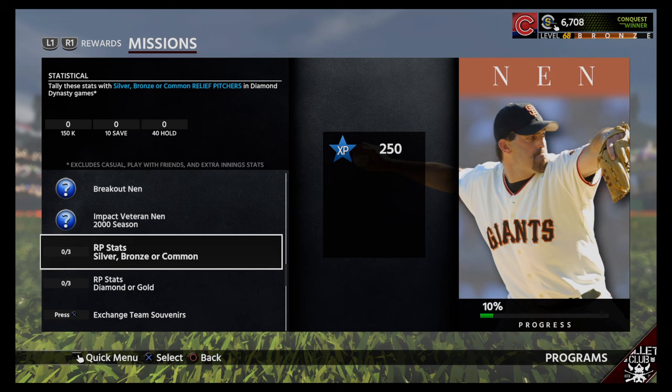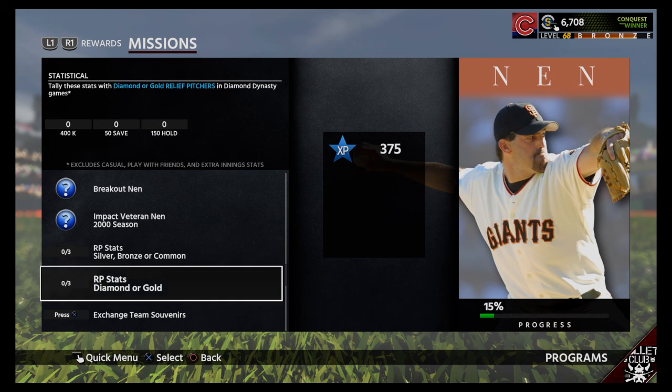Honestly, I think the hardest part with the Immortals are going to be the silver, bronze, or common challenges. It won't be too hard because a lot of the impact veteran cards are silvers, and they're actually real good — at least for me when I use them. I don't know about you guys, but they play like golds or even diamonds for me. Of course they have a few weak spots, but what card doesn't?